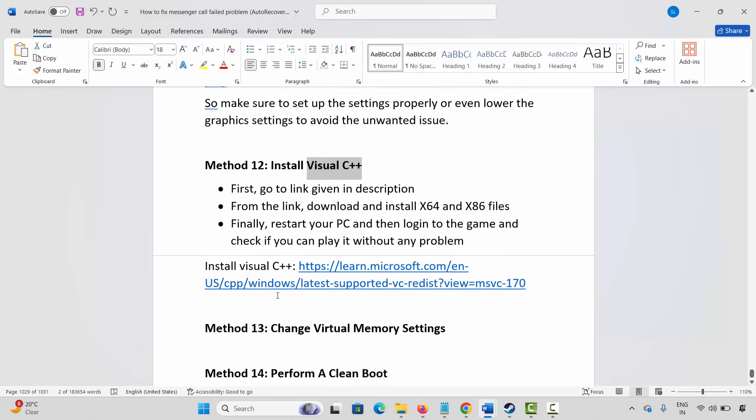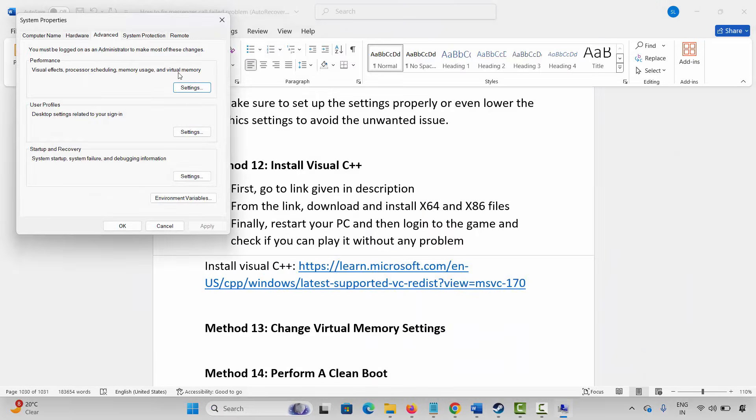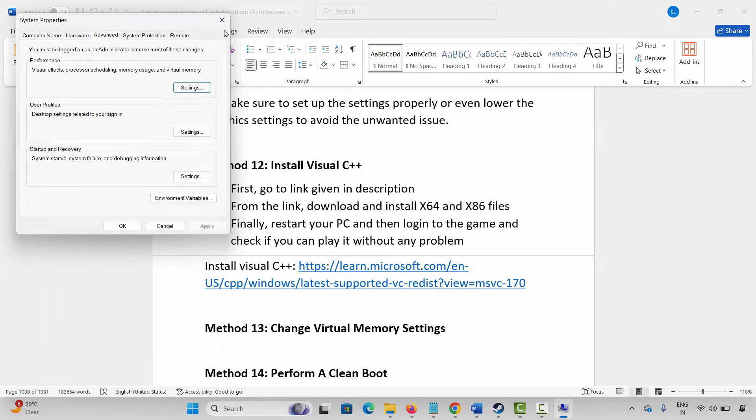The next method is to change virtual memory settings. Go to Windows Search and search for View Advanced System Settings. Click on Settings, then Advanced, then Change. Select the drive where your game is installed, click on Custom Size, set the Initial Size to 12288 and Maximum Size to 24576, click Set, then click OK. Launch the game and check.